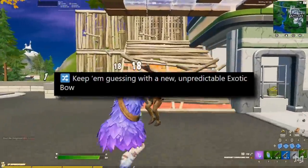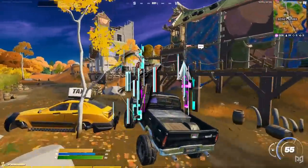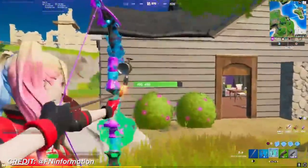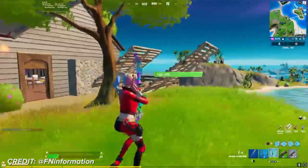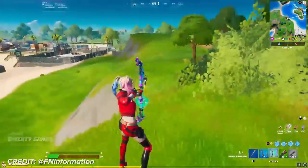Next from the patch notes, a new bow has made its way onto the island, and this time it's Raven's unstable bow. This bow will randomly transform into the fire bow, the shockwave bow, the explosive bow, or the stink bow, and can be purchased from Raven for 500 gold.